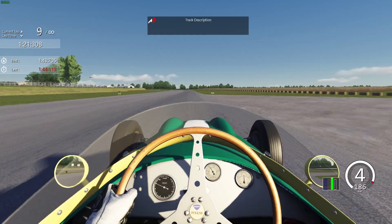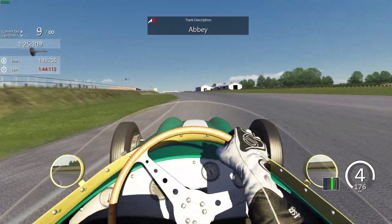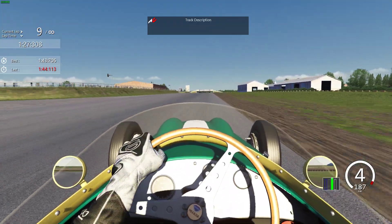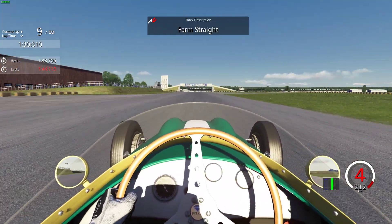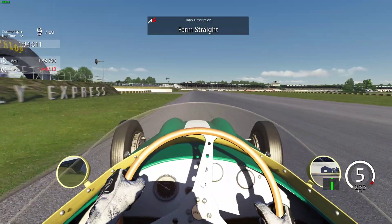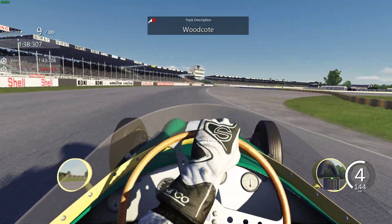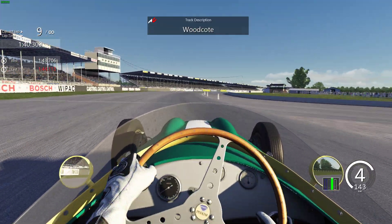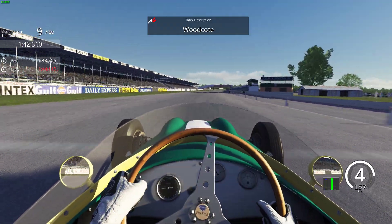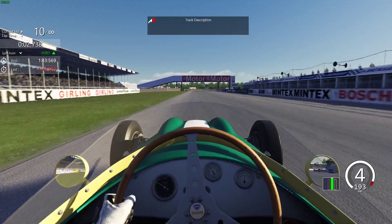Looking for the trickiest corner in the whole track for me - flicking the car through Abbey and back on the power early, riding those bumps. It really wants to throw the car off, but if you do it right it'll gain you a huge amount of time. Farm Straight now, under the bridge we go, looking for our braking marker just by that concrete on the left there, managing the car through Woodcote - definitely again could have done this a little bit better. But across the line we go for our one minute forty three point five six nine.